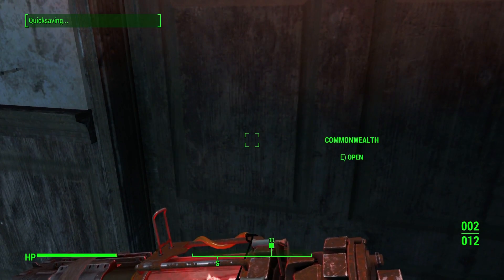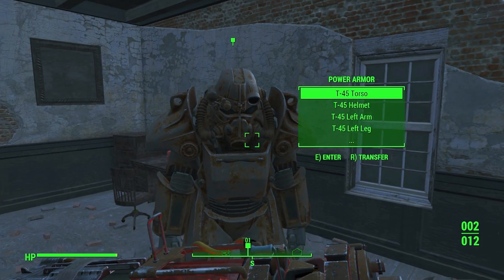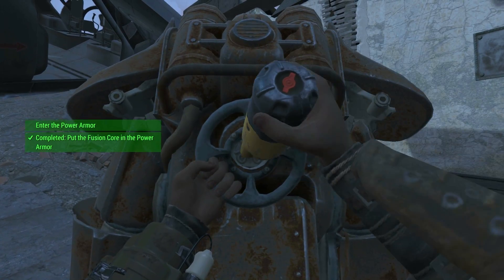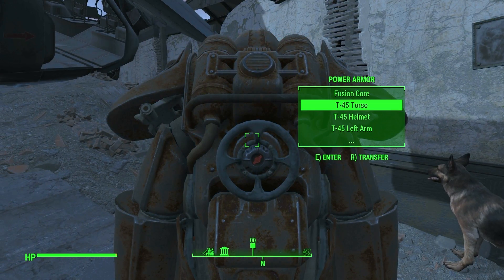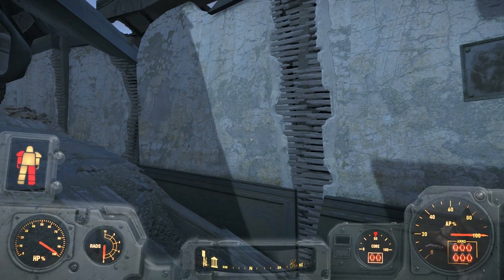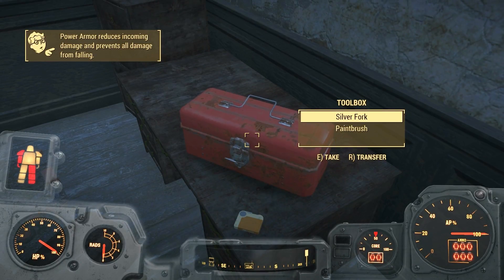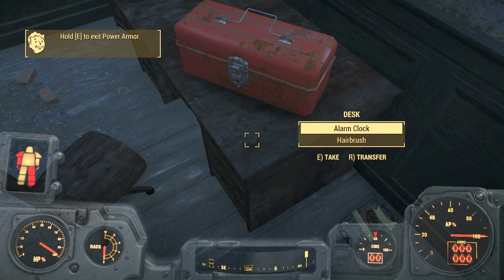Wish me luck — let's quick save. Let's go outside. It's the suit! Enter the power armor — enter the power armor! Wow. Now we need to grab the minigun. Power armor reduces incoming damage, prevents all damage from falling. Duct tape, silver fork, paintbrush — there's so much crap. What is this? Personal log.